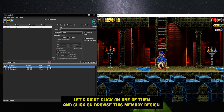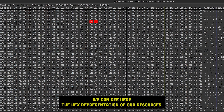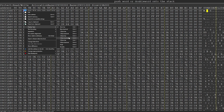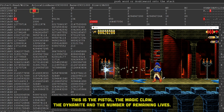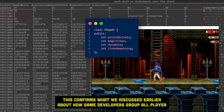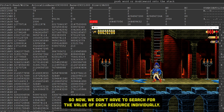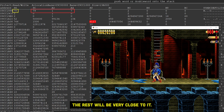Now I don't know if you noticed, but the addresses of these two weapons look very close to each other — just four bytes apart. Let's right-click on one of them and click on browse this memory region. We can see here the hex representation of our resources. Let's convert this to decimal representation — right-click and set the display type to four byte decimal. As you can see, we have the values that correspond to the resources in the game: the pistol, the magic claw, the dynamite, and the number of remaining lives. This confirms what we discussed earlier about how game developers group all player resources in one class, which makes these resources very close to each other in memory. So now we don't have to search for the value of each resource individually — find one and the rest will be very close to it.